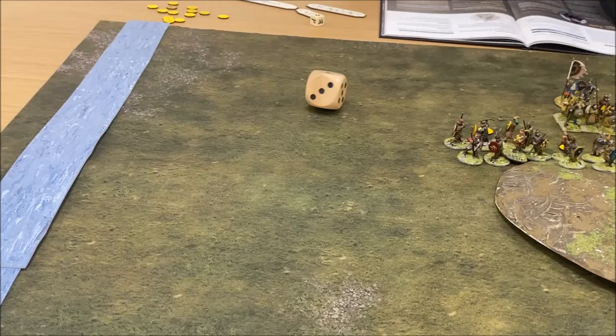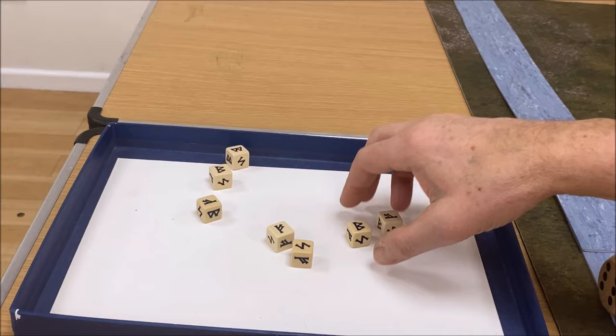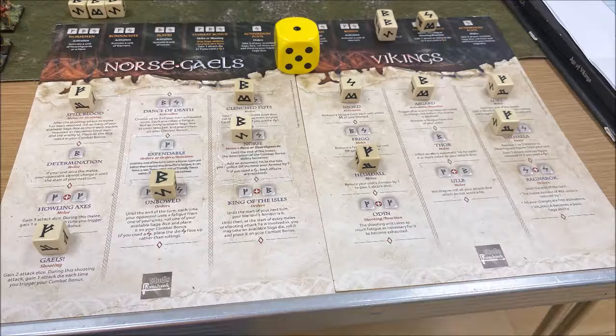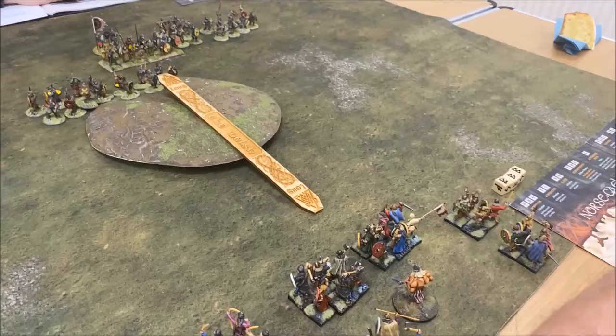Now it's my turn and we need to roll a dice for the tide. One — it doesn't move. So now I roll my Saga dice. I've got three common, two uncommon, one rare. Right, my turn. I'm going to do maneuvers as well. These are going to move, my warlord's going to tell them to go forward, and they're going to go there.